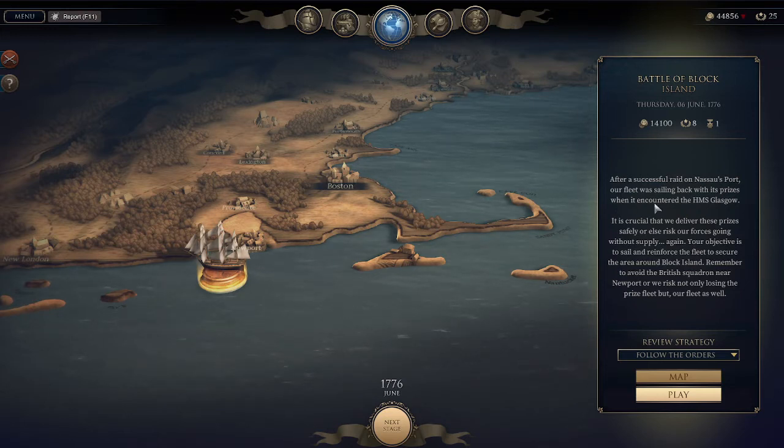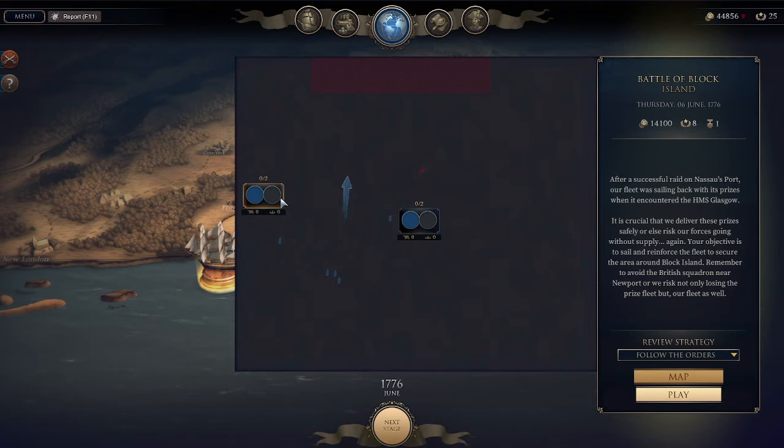And what do we got next? Battle of Block Island. So this is the one where we have to run away — we have to run away after. We have the HMS Glasgow, and almost certainly she's going to be a big time ship. They're offering to take us on with four ships and we've got all these other ships that need to go. The objective is to sail and reinforce the fleet to secure the area around Block Island. Remember to avoid the British squadron near Newport or we risk losing not only the prize fleet but our fleet as well. That says to me: be careful, be careful, be careful.